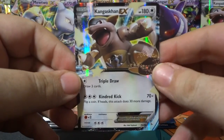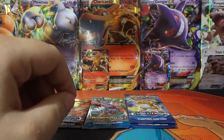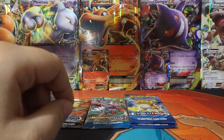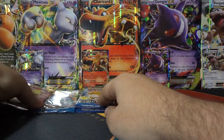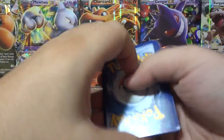And we can't forget the most important one — the promo card. Triple draw and kindred kick. Really nice. Awesome final promo card. Actually, it is not a promo. So as always, we're doing Steam Siege first, then Breakpoint, then the two Evolution Packs. We'll put this code off to the side because we might be giving that away later.